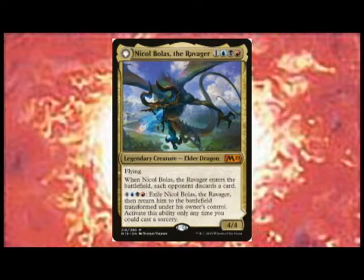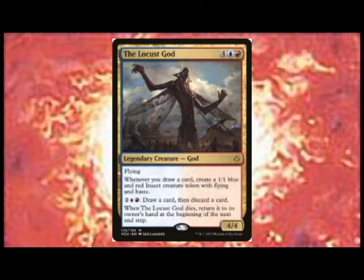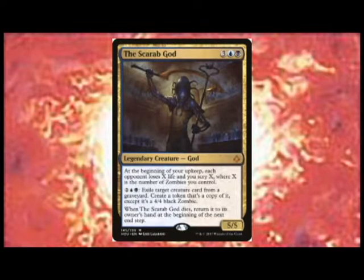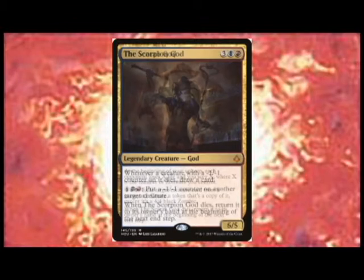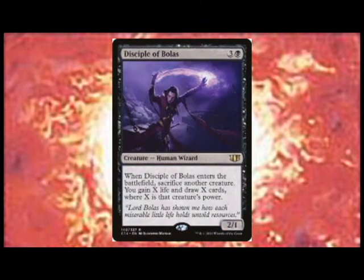To do this, you'll need some creatures. We have the original Bolas as our commander, so let's bring in Nicol Bolas the Ravager, who flips into the planeswalker Nicol Bolas the Risen. This walker is definitely something we want to get out as soon as possible, because card draw and good removal on one permanent is always nice. Other creatures to consider are the Locust God, because he goes well with the card draw Risen gives us; the Scarab God, because stealing things from graveyards is essentially what Bolas did to Amonkhet; the Scorpion God, because minus-one minus-one counters are really hard to get rid of; and Disciple of Bolas, because card draw and life gain are beautiful things.